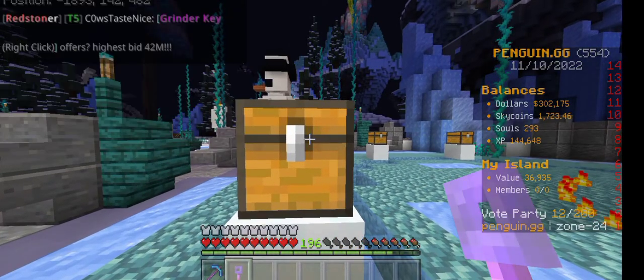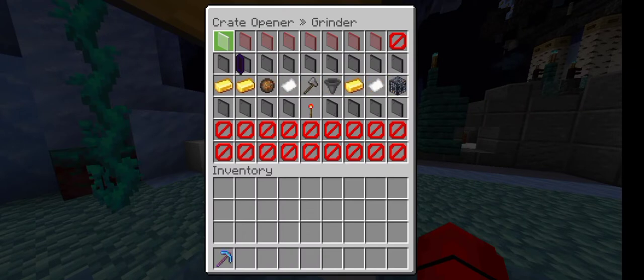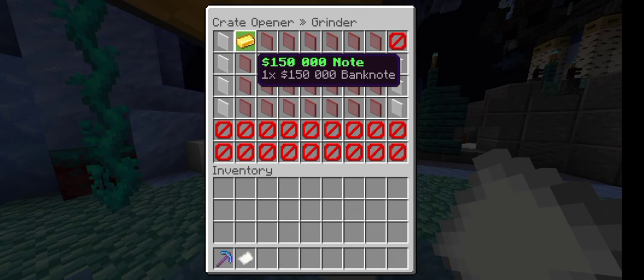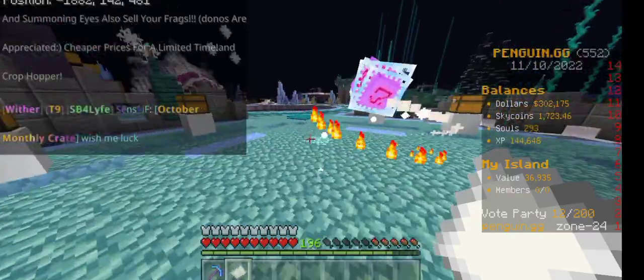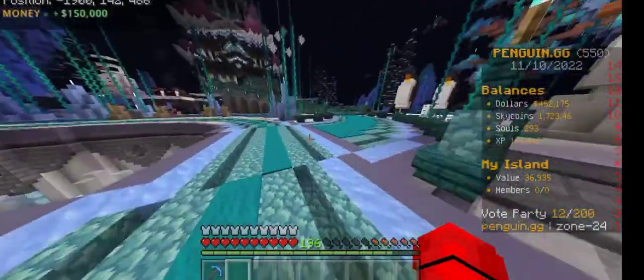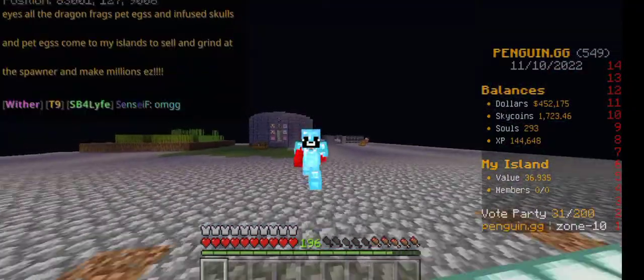For the bonus tip and trick, we can go up to one of these chests and use our Grinder Key. When putting in the Grinder Key I just received fifteen thousand in a bank note, and then we can just deposit it — we've just gained another fifteen thousand for our island.